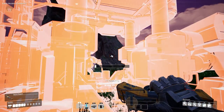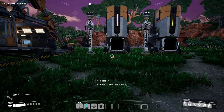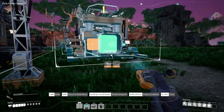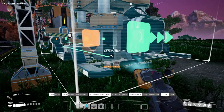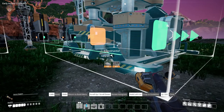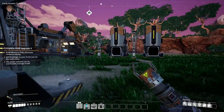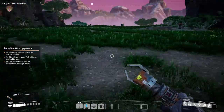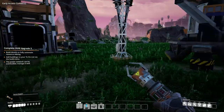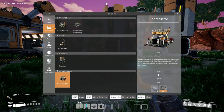Now what I want to do is get the constructor — it's facing the correct way. Using the snapping tools, let's just move a little bit forward. There we go — now it is perfectly lined up. There is a reason why I made this gigantic space, which we'll get to in the future. For now it's going to be fine — we just want some basic production going.